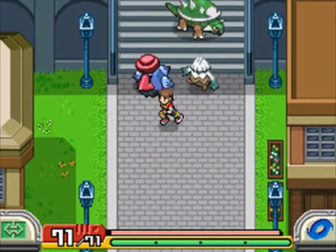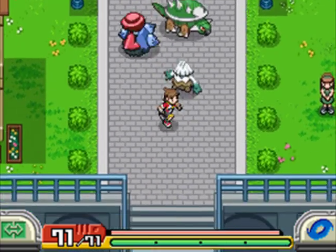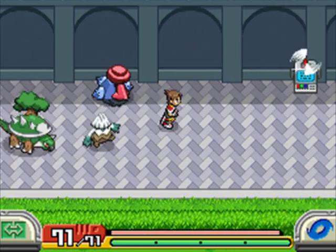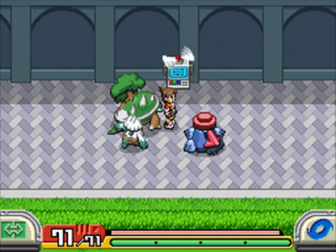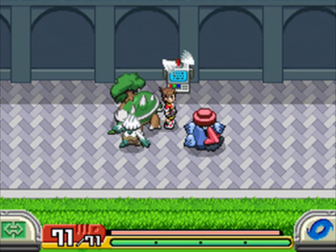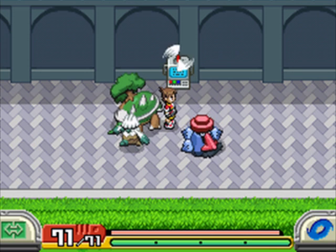And with that, guys, we've ended this episode. So in the next episode, we head down here to the harbor and we take the boat to the Haruba Desert to go help out Keith, who appears to be struggling with the Guardian. What's going on in the Haruba Desert? We'll find out next time, guys — Lucky70x signing out! See you all in the next episode! Bye-bye!